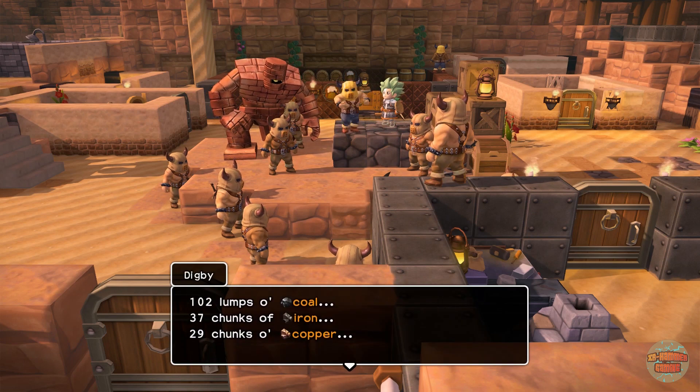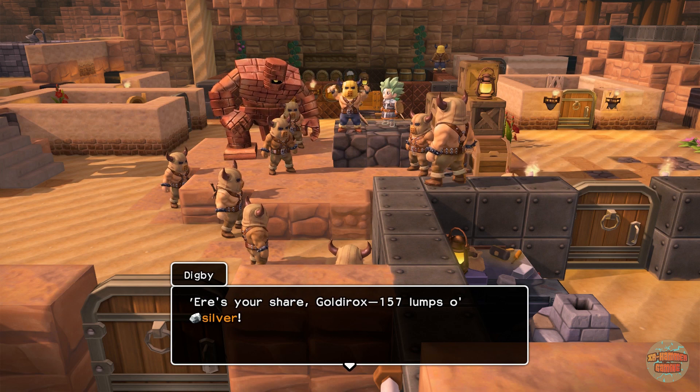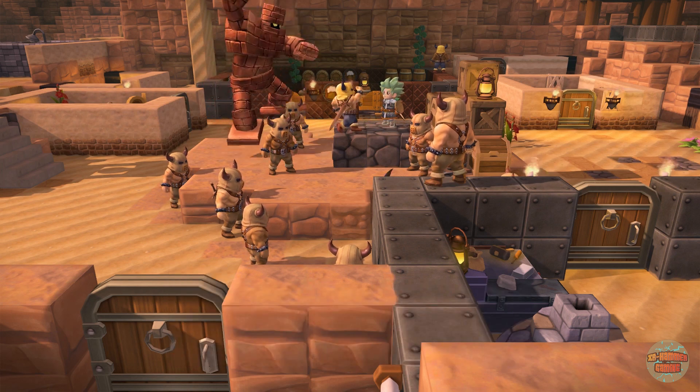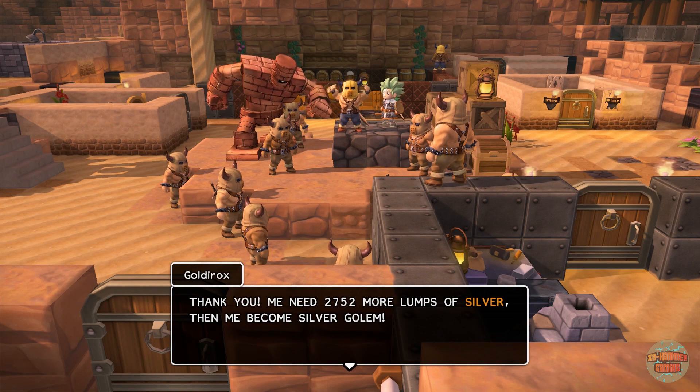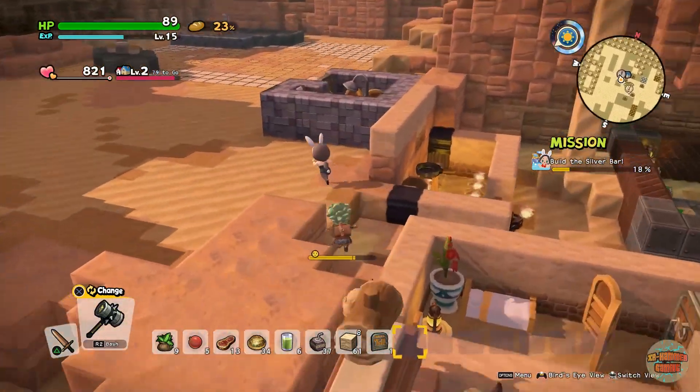Let's see what roll call brings. He's got a shed load of coal, a fair bit of iron, a fair bit of copper, 13 chunks of silver — I'll take that — and 157 copper locks now. Wow, he only needs 2,752 more. Only Goldilocks — wow.